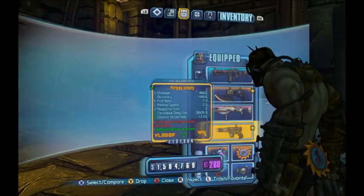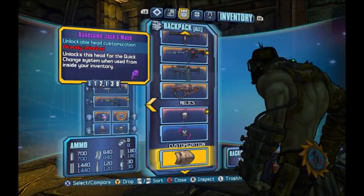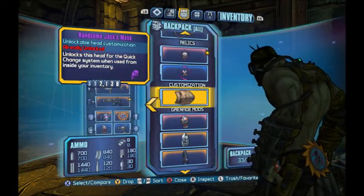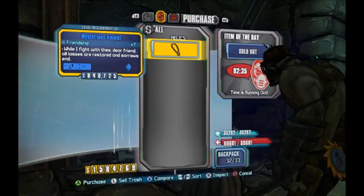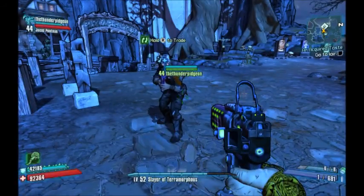My inventory is full so what you're gonna want to do is just buy it, and the amulet is yours. It will say: 'You will discover its purpose in time.'